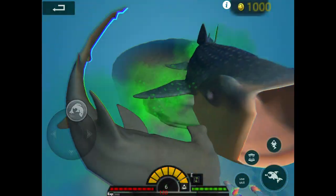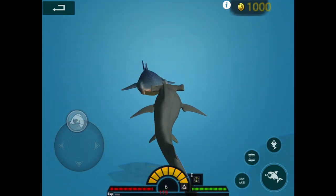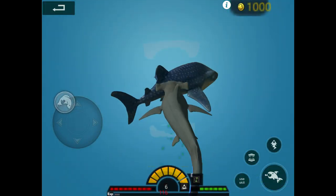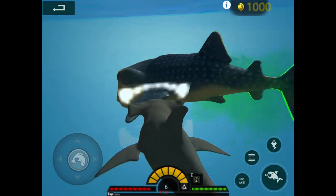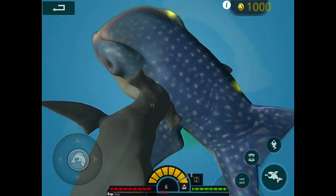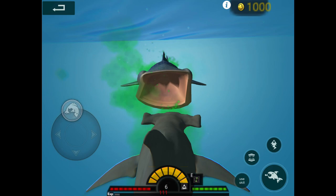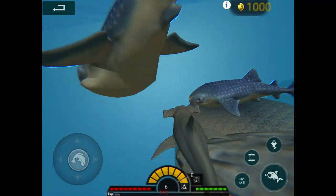Do you think I can beat a beluga? I don't think I can. Oh gosh, she just made me fly away! Don't do that - don't bite me! Okay, get behind and then bite it. Oh, you stunned me - don't stun me! I don't know how much health this guy has. From behind, the whale sharks can stun you with a tail whip. Rude!